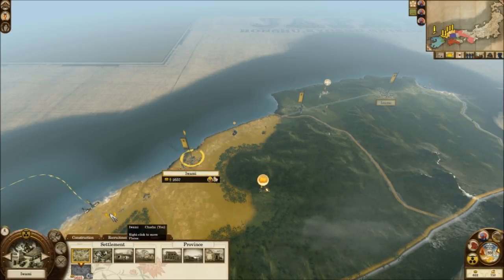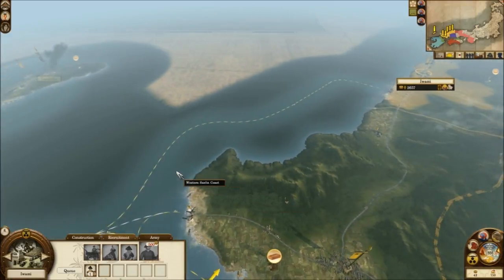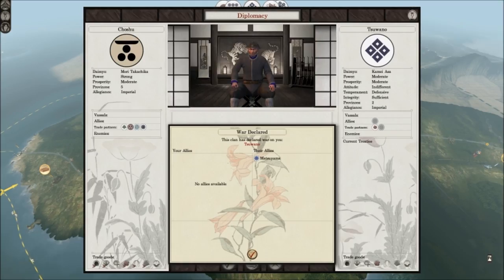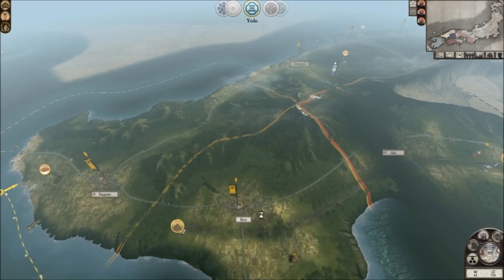He's already done something this turn — recruited a set of troops — so let's end the turn. Just like the previous version, these guys have declared war. It was kind of expected given the amount of maneuvering they were doing in the previous couple of turns. Basically they were telegraphing they were going to come and declare war on us. At least they're still honorable about it, telling us they're coming.